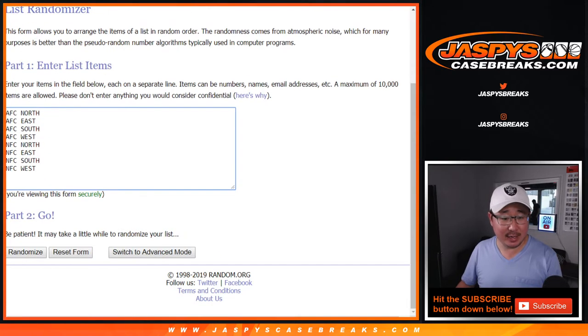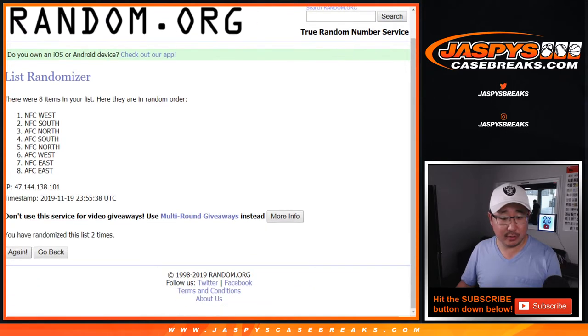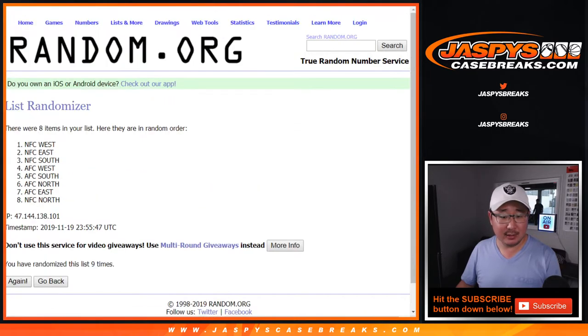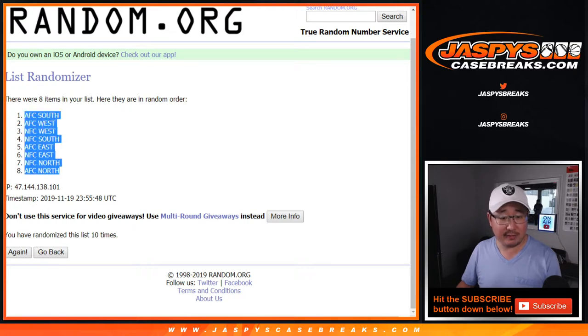Four and a six, ten times for the divisions. One, two, three, four, five, six, seven, eight, nine, and tenth and final time. Six and a four — there's ten right there. Ten for the divisions. AFC South down to the AFC North.